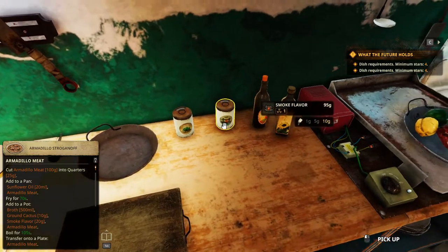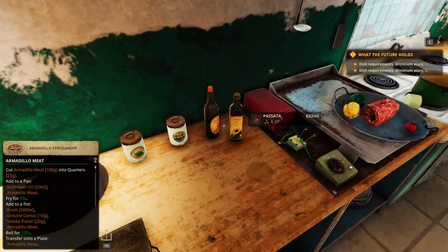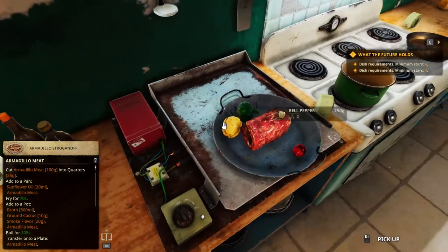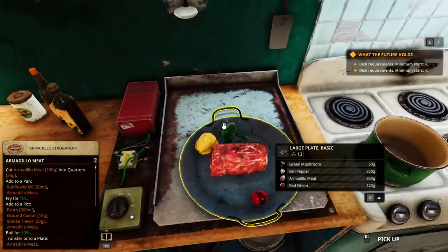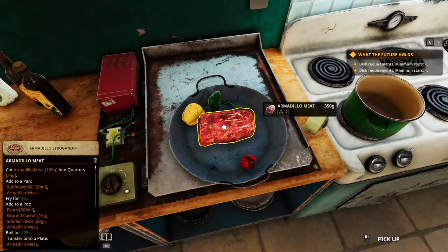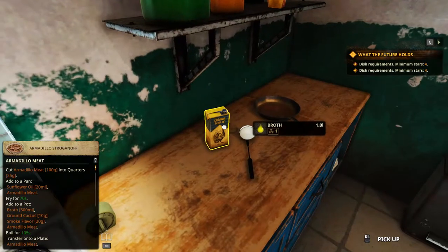Ingredients: we got Ground Cactus, Smoke Flavor, Passata — this is enough, don't need a full bottle — Sunflower Oil, the Traffic Light — Green, Red, Yellow — Green Mushroom, Red Onion and Yellow Bell Pepper, Armadillo Meat as well as Broth.